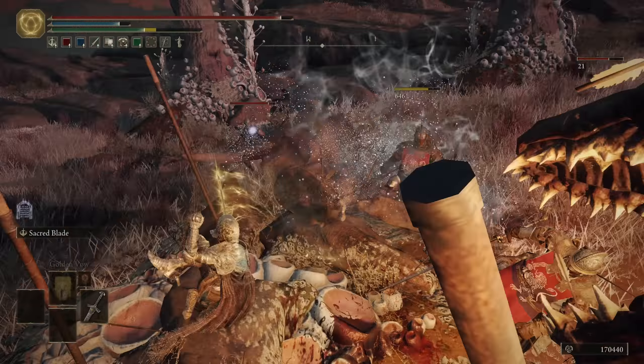After round one, let's review the nine weapons that survived. For regular smithing stone weapons, we have got the Longsword, the Broadsword, and the Warhawk's Talon. And for somber weapons: the Karian Knight Sword, the Rotten Crystal Sword, the Ornamental Straight Sword, the Golden Epitaph, the Sword of Saint Trina, and the Sword of Night and Flame.